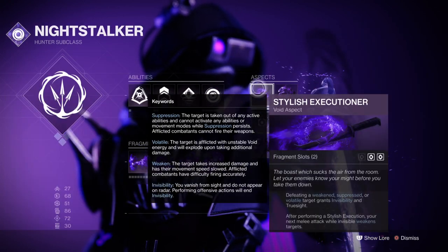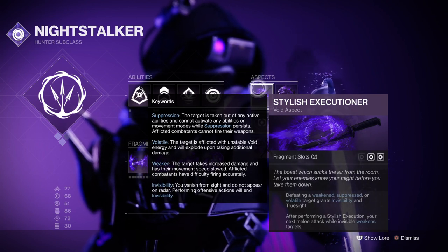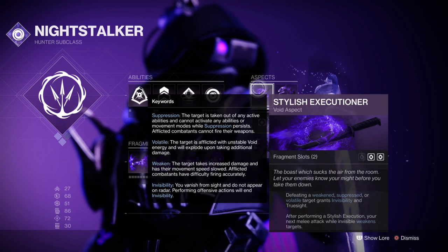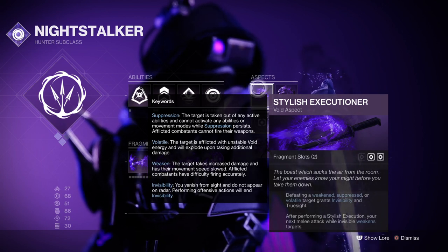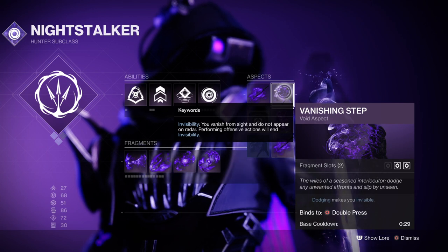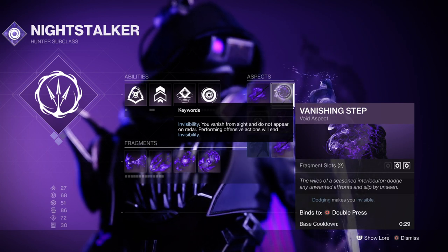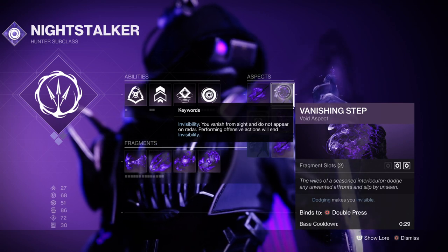Aspects-wise, we have the Stylish Executioner, where defeating weakened, volatile, or suppressed targets will make you go invisible and also grant you the ability to weaken targets for your melee when the buff is active by 15%. You'll also want to have Vanishing Step so that every time you dodge you go invisible. Rely on your invisibility as much as you can so you can safely pull out if things get too heavy.